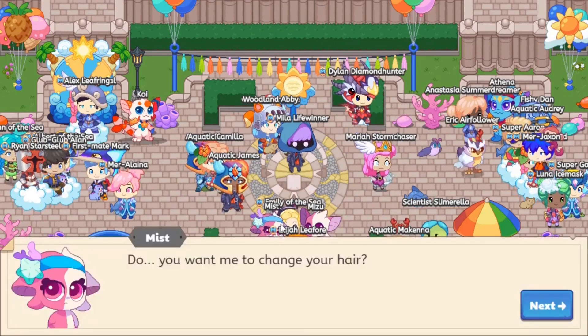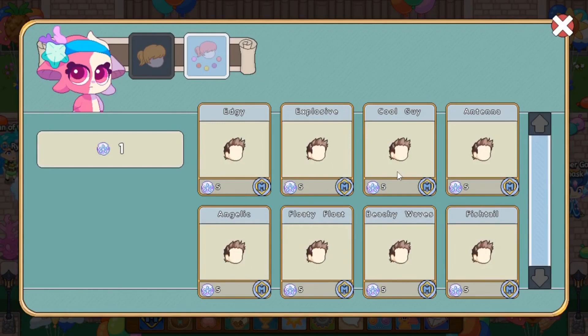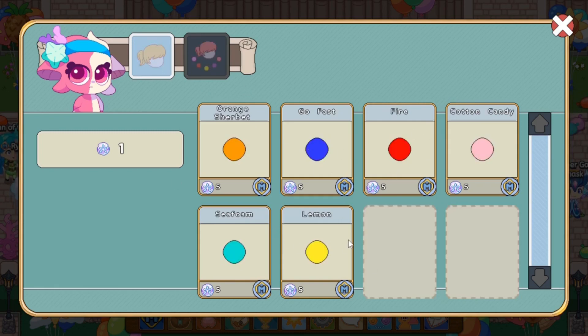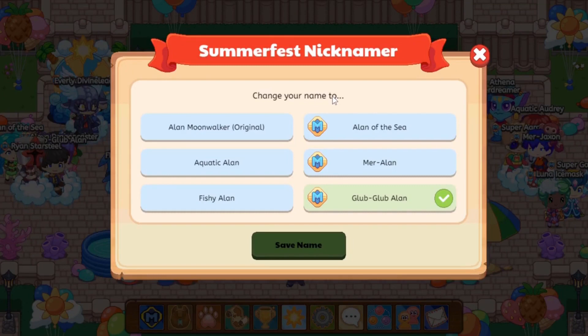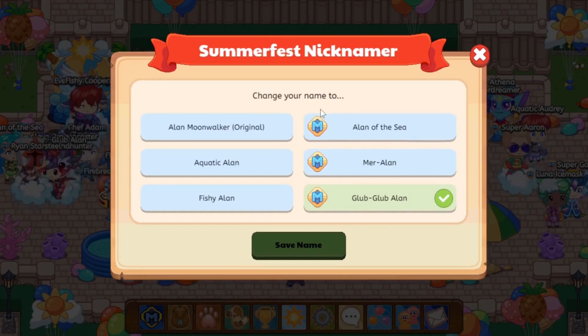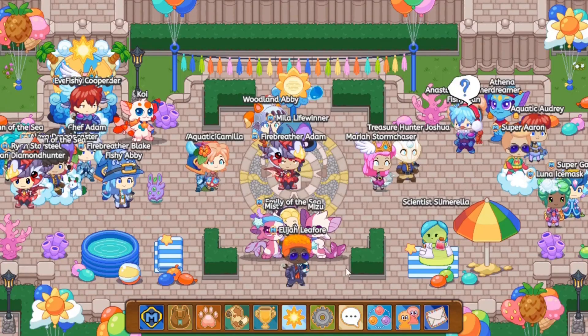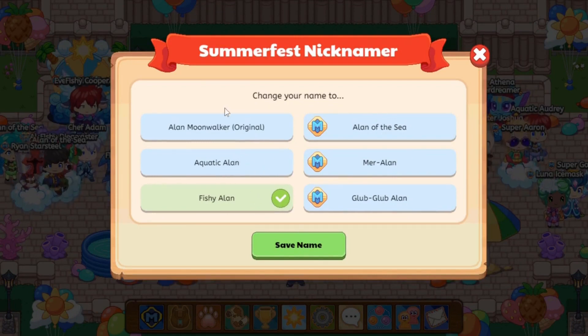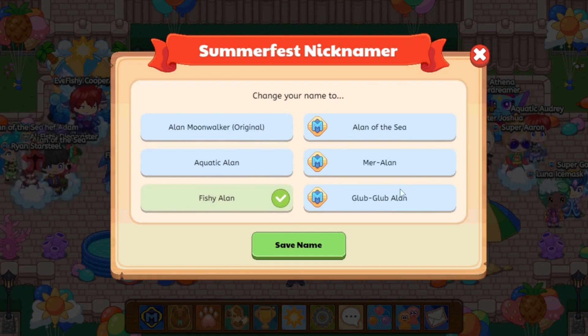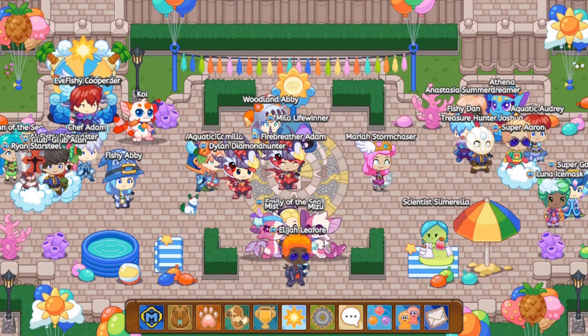Let's go check out Mist and Mitsu. Clicking on Mist first — she asks if you want to change your hair. Everything in her shop costs 5 sand dollars, and some special colors only available during Summerfest also cost 5 sand dollars, which is great because it doesn't cost too much. The best part about Mitsu is you don't have to pay a single sand dollar to change your nickname. So I can go from Allen of the Sea to Mer-Allen, Glub-Glub-Allen, Fishy-Allen, Aquatic-Allen. Let's choose Glub-Glub-Allen and save!